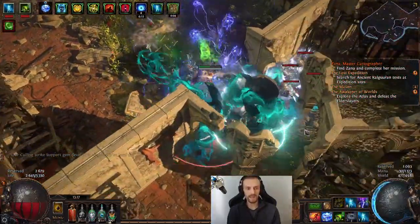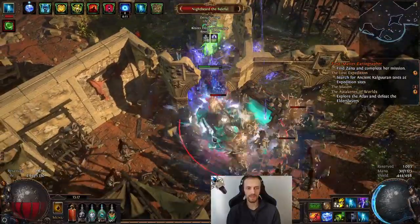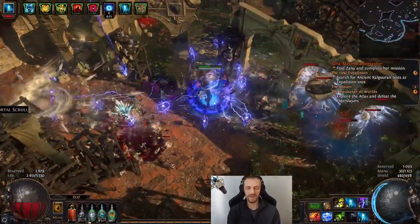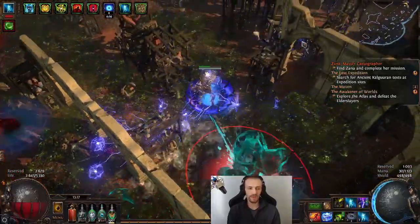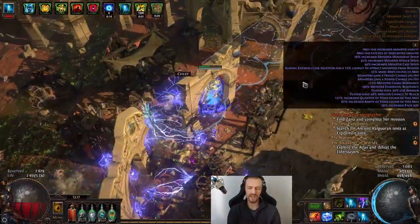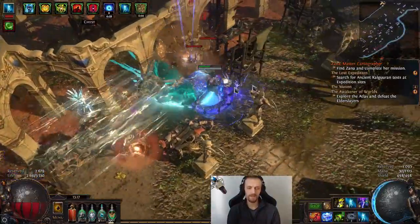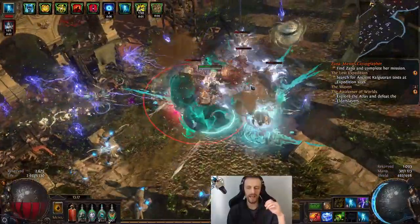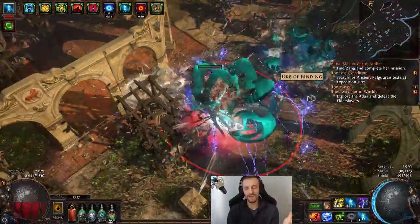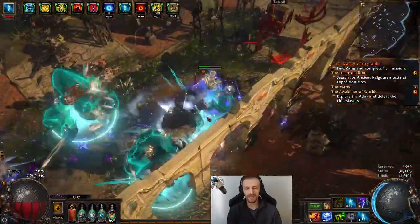I also have Assassin's Mark, I have some Cast on Damage Taken setups, and I have two skills on proc in the same Cast and Crit setup because I am using Storm Rain. Storm Rain is a bit weird — it's probably not the best for Cast and Crit because it has delay and it can fly over enemies. It's not ideal, however it is new and I wanted to test it out.